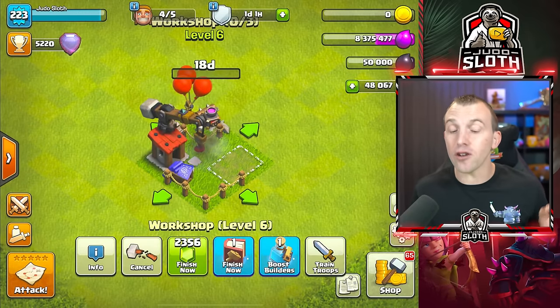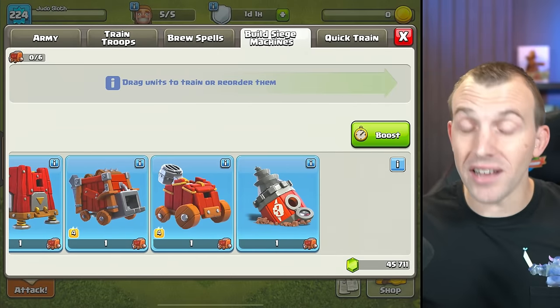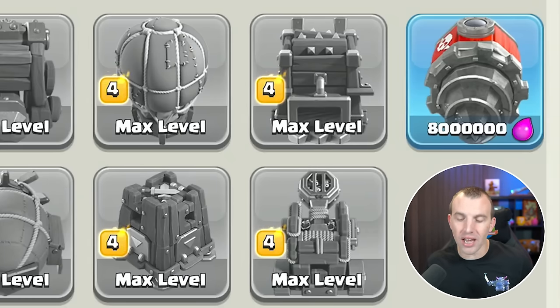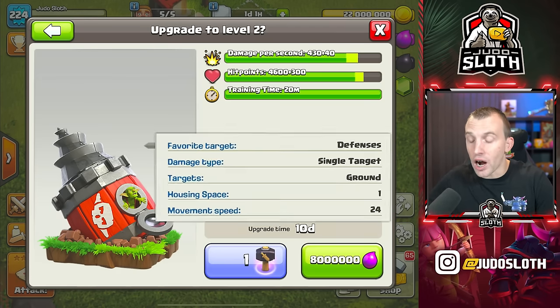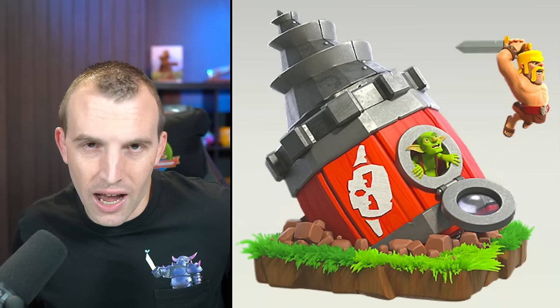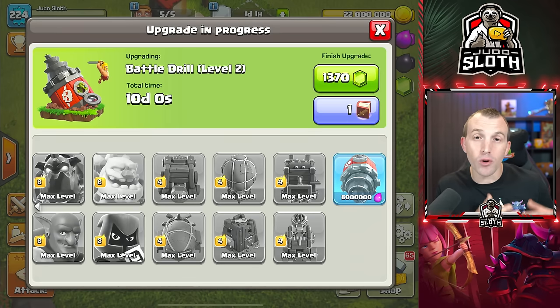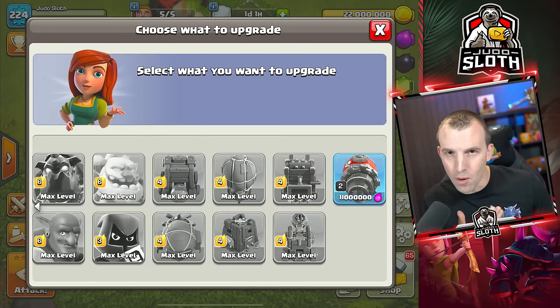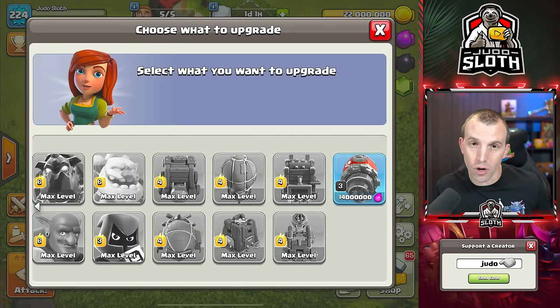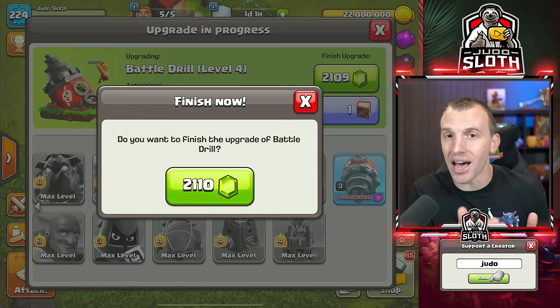Once you've unlocked the Battle Drill you can cook it up, but this is only level 1. In the laboratory is where you upgrade it. This will target defences, but it is a ground-based siege machine as you might have guessed. Every time you upgrade the siege you get slightly more damage per second and hit points, and you will have seen the cost to upgrade and the required time at each level.